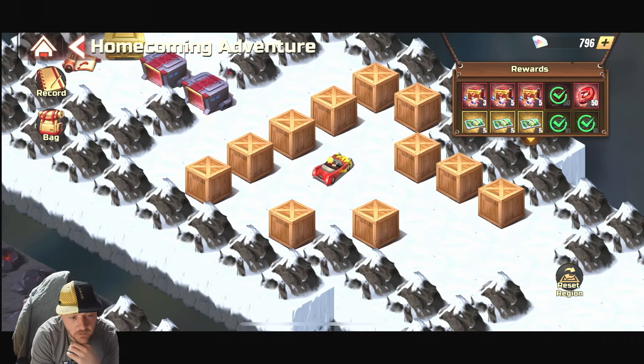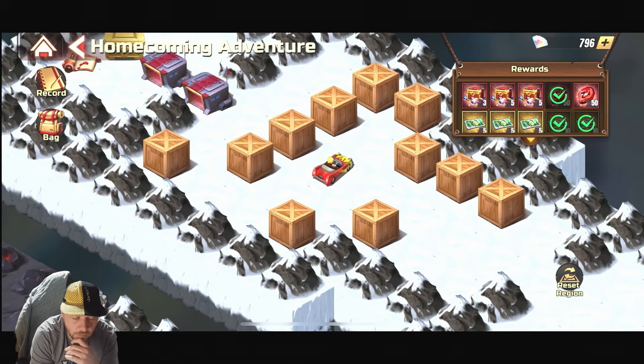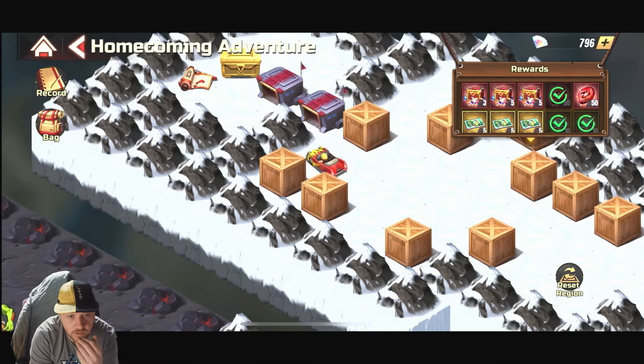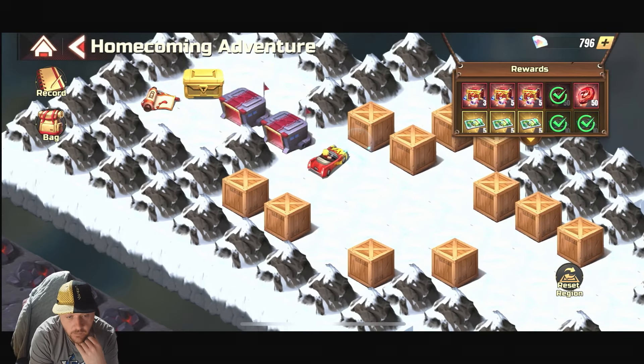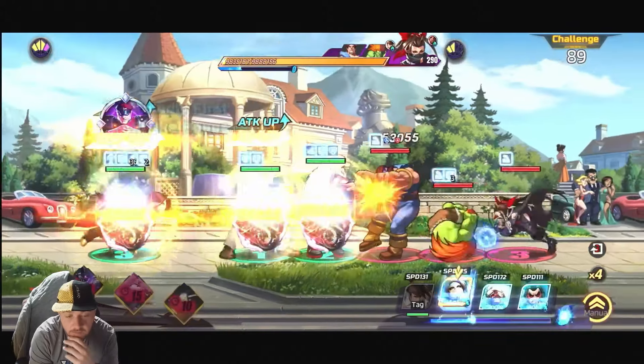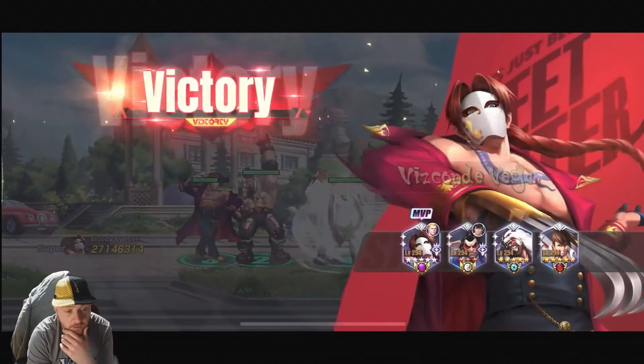I took a second to make sure I wasn't going to make a mistake, but I could see quite easily what needed to be done. We push this one up, move the next one up, then move this one, and finally move this one out of the road — that's us free to go and take on the two stages to get the reward. You only get five tickets from this part.